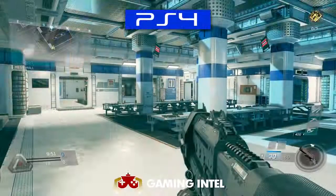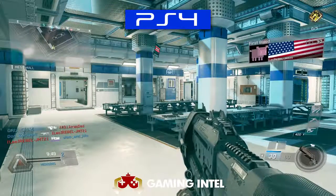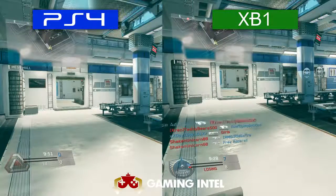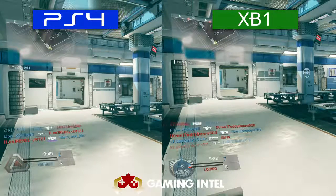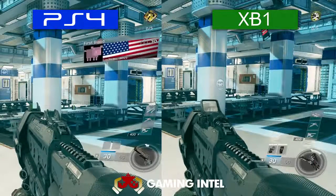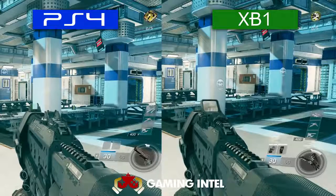Now when we go to the final map, which is Frontier, this map actually has the most noticeable detail, but once again it's not that serious. On the Xbox One side, you notice a bit more detail near the ceiling and on the left side compared to the PS4. There's also some extra detail on the floor and near the door.